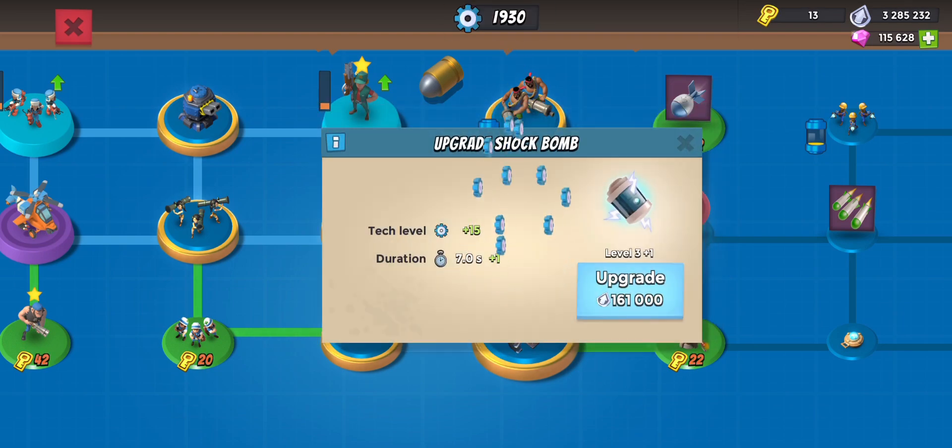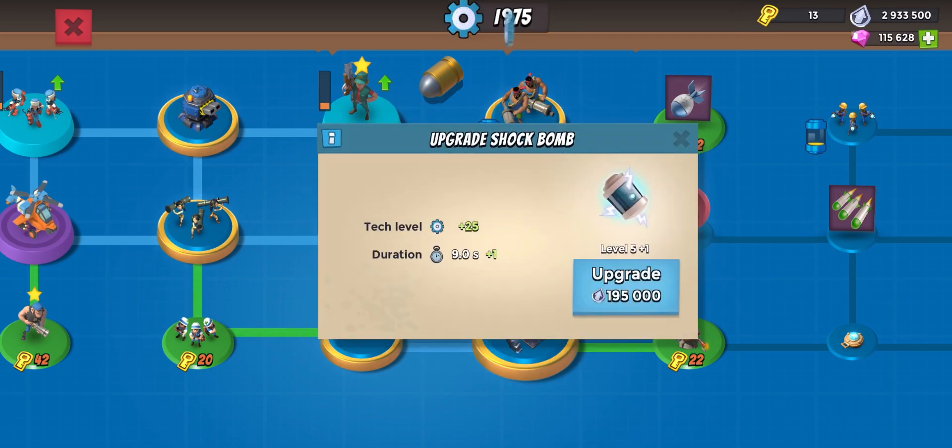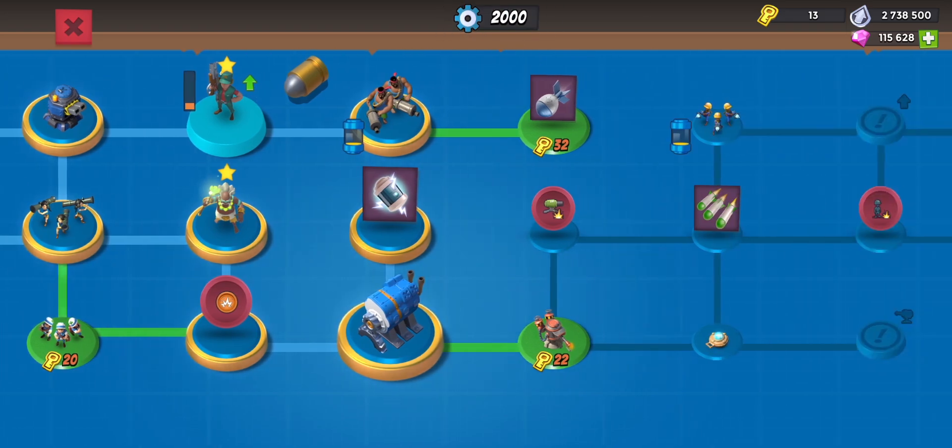Let's upgrade that. We've got 3.4 million upgrade tokens that we don't know what to do with — we have nothing to spend them on right now.